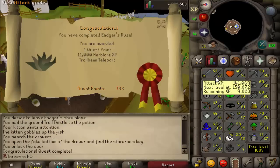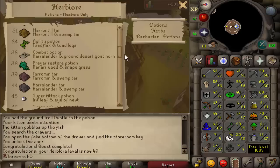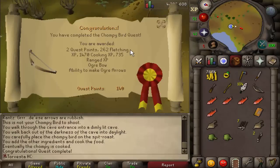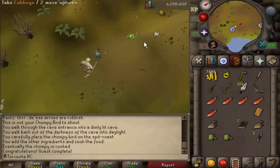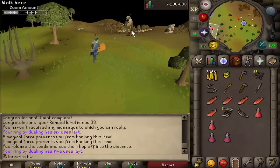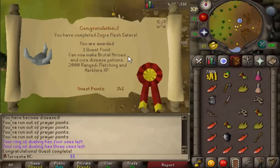37 to level 40 herblore, which means we can finally make prayer potions — that's going to be really helpful for obvious reasons. We can also use the Trollheim teleport. Big Chompy Bird quest is complete, which is a requirement for Recipe for Disaster and also required to complete the Zogre Flesh Eaters, which is then required to complete the Rum Deal quest. 140 quest points, 38 herblore — I've been doing so much herblore. Let's do Zogre Flesh Eaters.